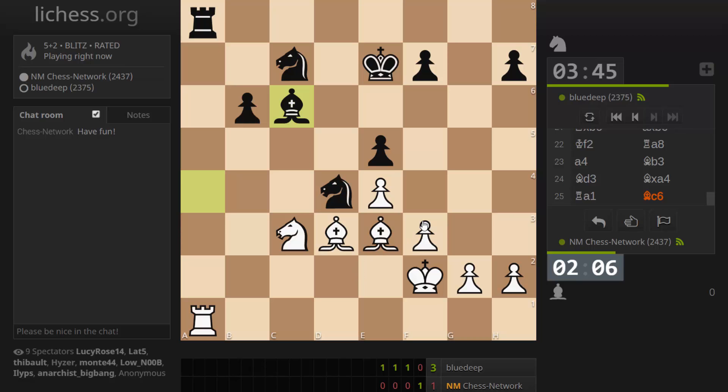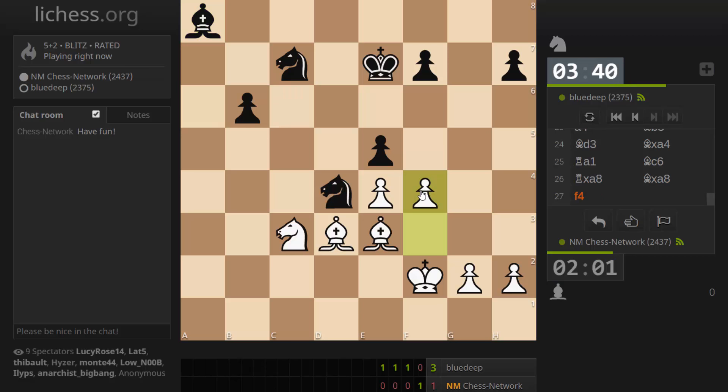I guess we're going to take. They should take with the bishop. Now maybe is the time to undermine — yeah, let's do this now. Maybe even on f6, this is a move — trying to get a passed pawn over here. I also restrict this knight. This would be a pretty good square for a knight. This guy is something I have to watch over.